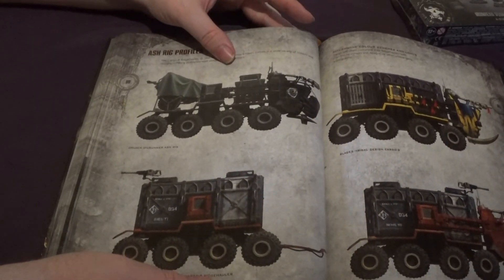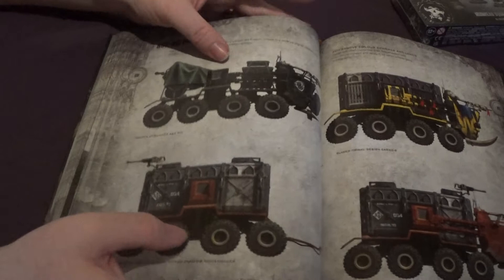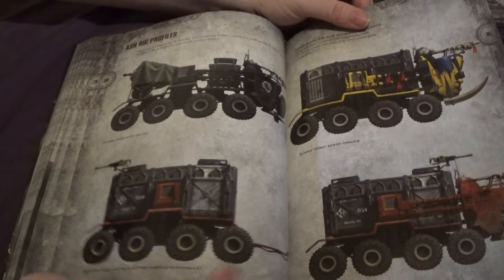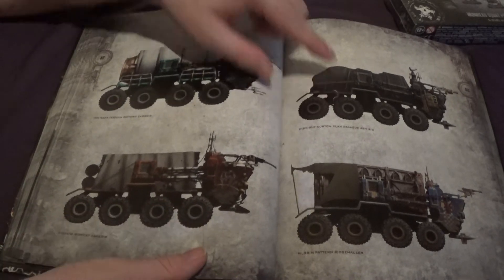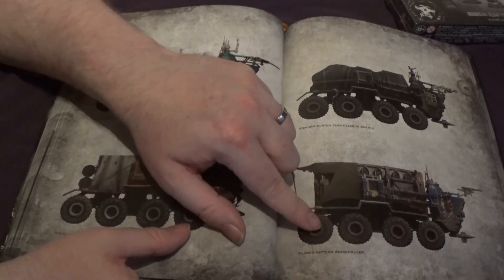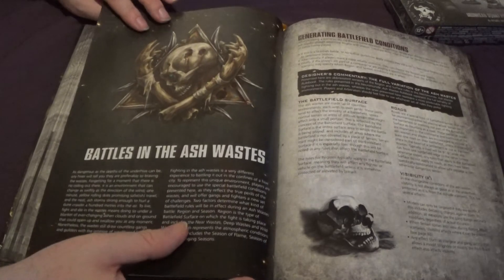Then we have some nice pictures of the Ridge Hauler from the sides in various gang colours — one in black which is Orloks, a normal Ridge Hauler with a trailer in a two-page spread. We've got a Van Saar one, a Delaque one, what looks like a Goliath one, and I presume that's a Scum one because it's just a pilgrim pattern Ridge Hauler.